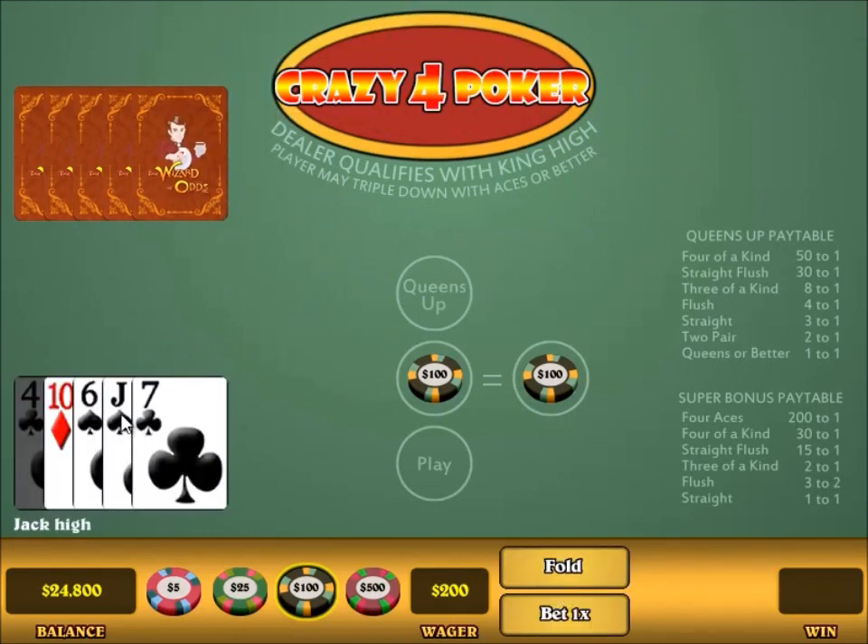Here is my hand. The game automatically scores it and grays out the card I will not be using to maximize the value of my best four-card hand. In this case it's a pretty lousy hand, only a jack high. The decision before me right now is to fold or raise. If I make a raise bet, I would put an equal bet to my ante in the play circle and then go against the dealer. However, with only a jack high, the odds favor folding. If I were to make the play bet, I would on average lose more than the $200 I'm losing by folding. So that's what I'm going to do.